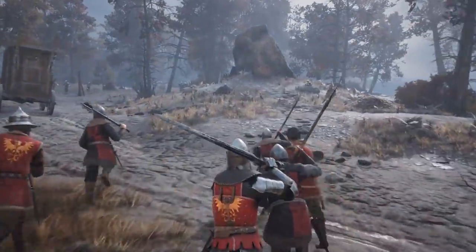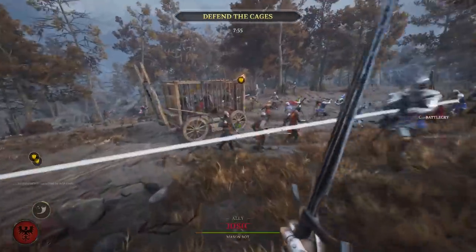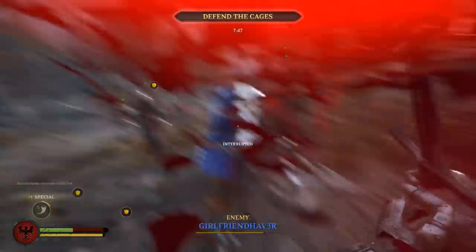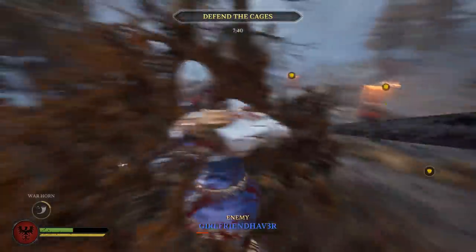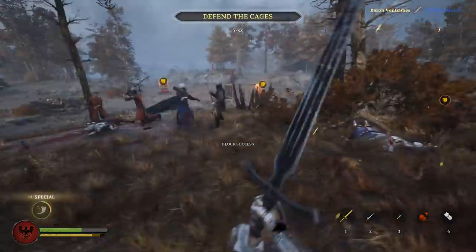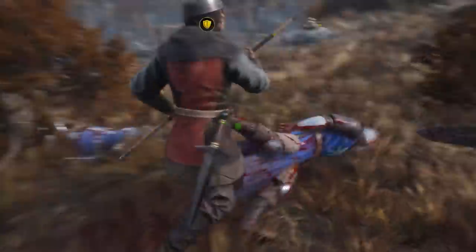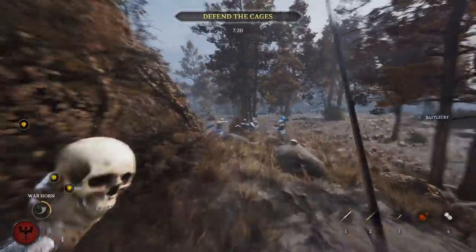Let's see how this goes — defend the cages. What's in the cages? Prisoners? Wait, am I red or blue? All right, I'm definitely red. This guy wants a piece of me — come here big boy with your big axe. Oh god, a little stabby stab as he's swinging. All right, that one worked out, but we're probably gonna be surrounded by blue boys soon. Nice block — you look like a lively one.